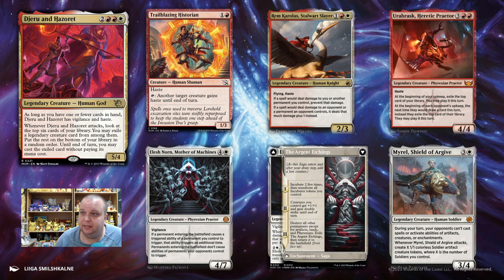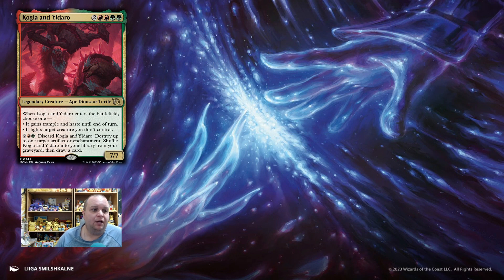Number two on my list is Kogla and Yidaro — 6-mana 7/7. When it enters the battlefield, you can give it Trample and Haste, or you can have it fight another creature. Because it's our commander, we're not really going to be able to use the second part — but that's: discard Kogla and Yidaro, destroy up to one target artifact or enchantment, shuffle Kogla and Yidaro into your library from your graveyard, and then draw a card. So we're really using it as either a 7/7 hasty trample creature or a creature that can kill something when it enters the battlefield.